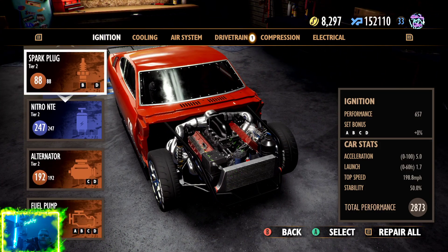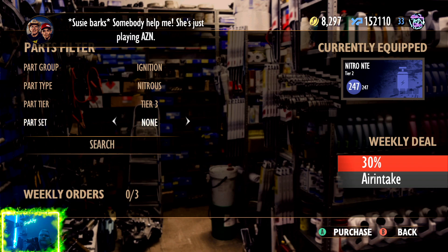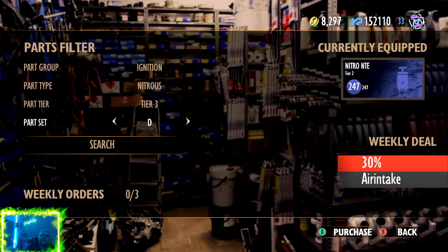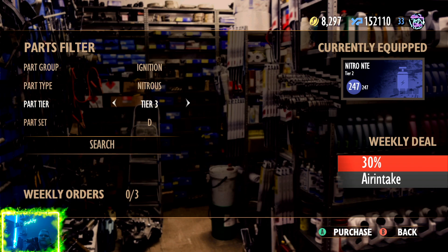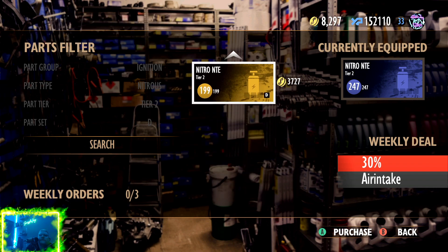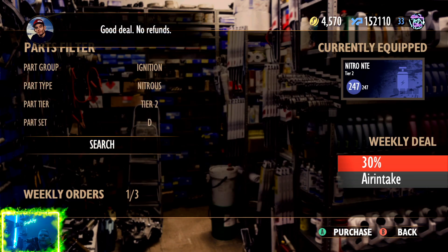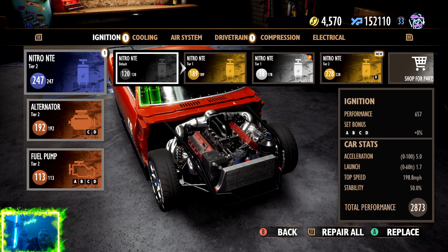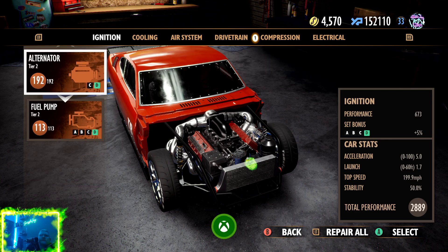Let me get my bearings. Tier 3 part set D - let's see how much it costs. Pretty much our whole bankroll. So let's see what a Tier 2 costs. Okay, that'll work. I'm gonna buy this. Good deal, no refunds. Then we come here and put it on.